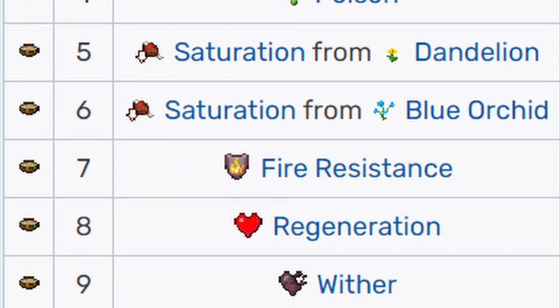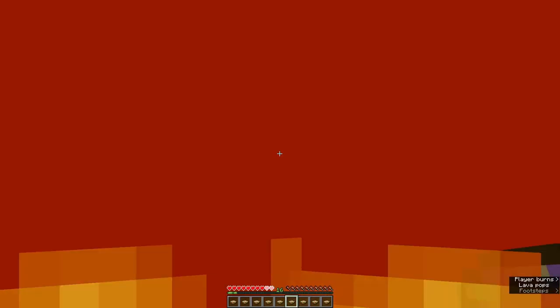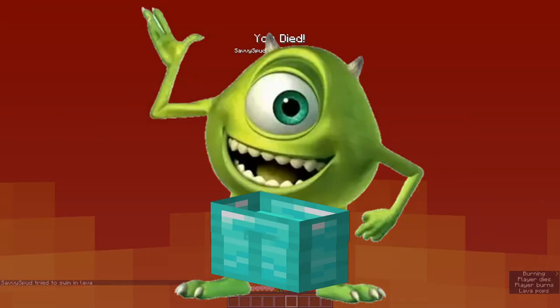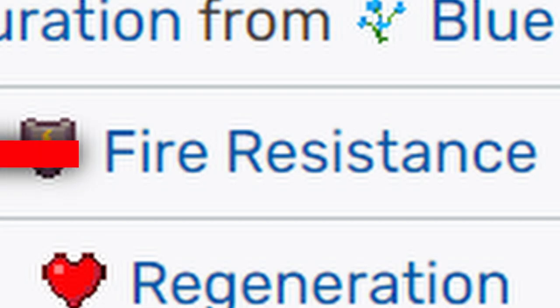But only one of these five will remain, so let's go down the list and see. Defying Fire, created with Alliums, could be useful. However, the only time I could see it getting used is if someone falls into lava, in which case the person would need to fill their pockets with the 4-second-long soup to keep them alive. So Fire Res is now cut.